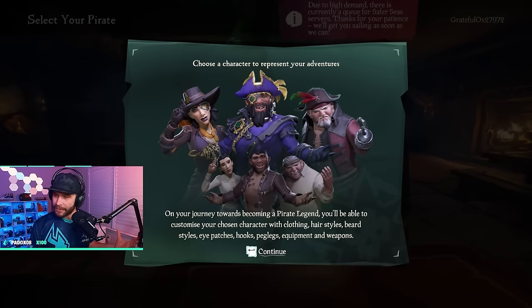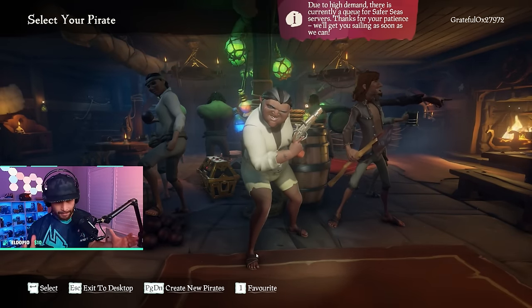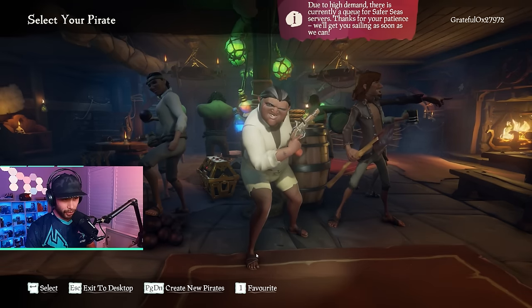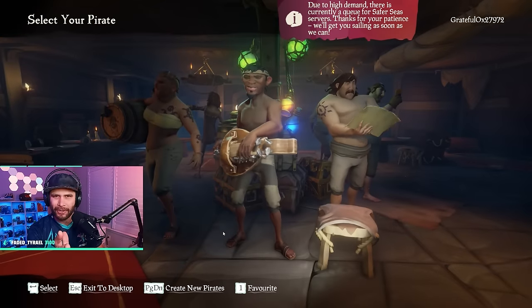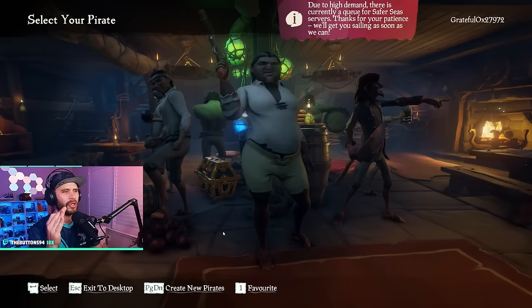Here we are in Sea of Thieves, just loaded up for the first time. You're going to be greeted with instructions to select your pirate. The pirate creation mode uses randomly generated pirates — on PC it's Page Down to scroll through. You're going to scroll through and find a pirate that speaks to you. That's the important part — find a pirate that speaks to your inner heart.